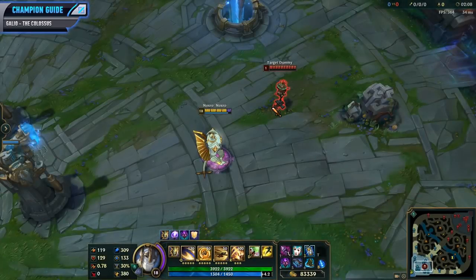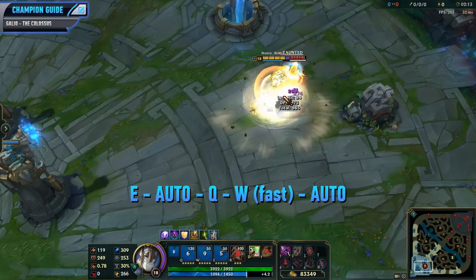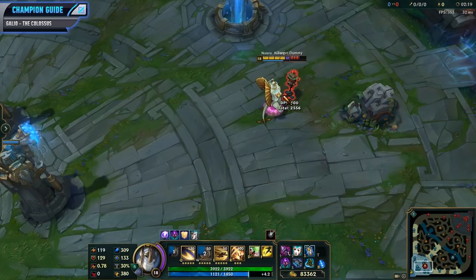Now I'm going to cover a couple of his combos and first up is the quick burst combo. To do this combo, you want to E into the enemy and auto attack them right when you get there, activate your Q and use a really quick W to hold them in place, and then auto again. This will get off your damage really quickly, and that fast activation of your W will help hold people in place to get off the damage from your Q.